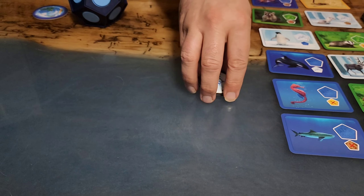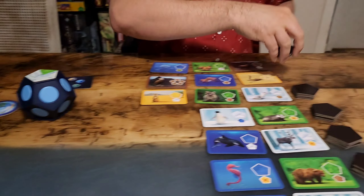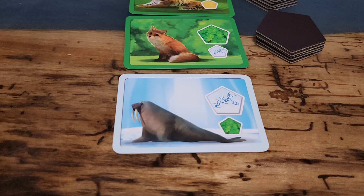The unchosen tiles for each round will get placed in rows eleven and twelve until both of those each have five magnet tiles too. After that the extra tiles go in the box.